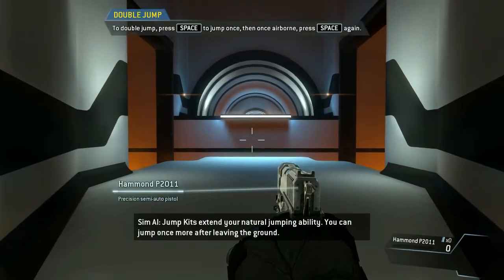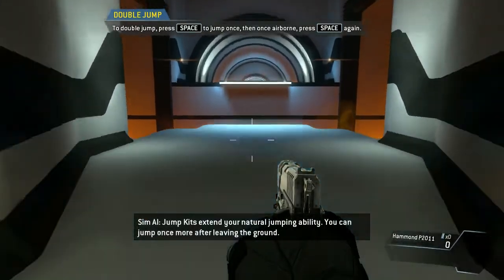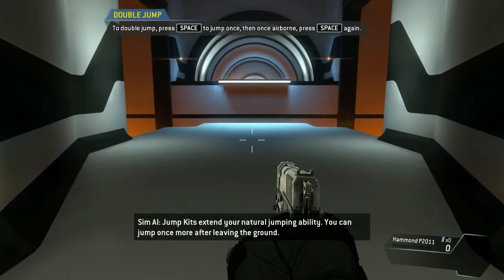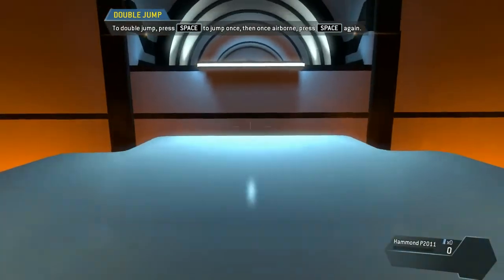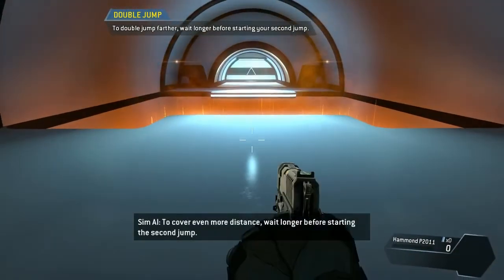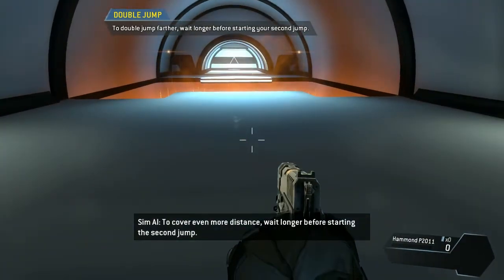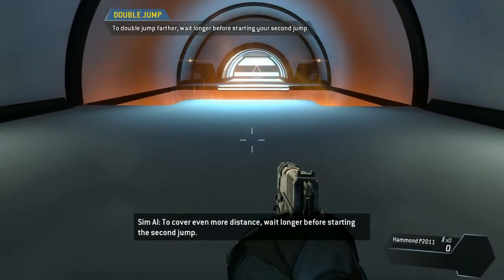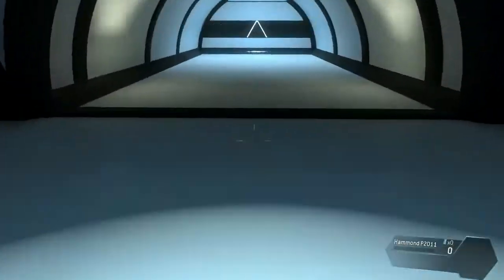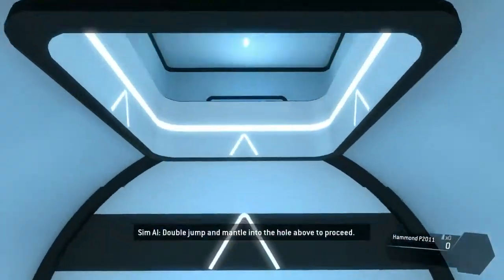Jump kits extend your natural jumping ability. You can jump once more after leaving the ground. To cover even more distance, wait longer before starting the second jump. Double jump and mantle into the hole above to proceed.